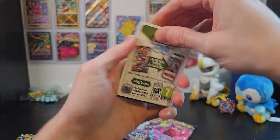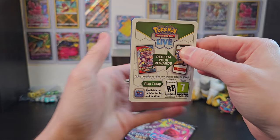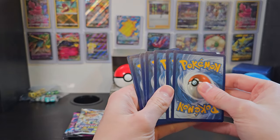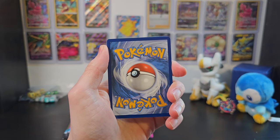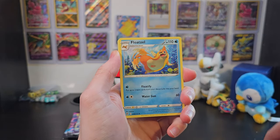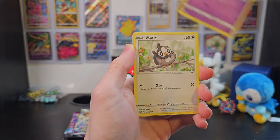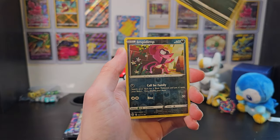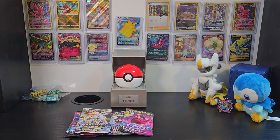A white code card basically means we're not getting anything good in this booster. A black code card would mean we are getting at least a holo. So on the next couple boosters I'll hide the code card at the start, and then we'll take a look at the code card afterwards. For right now we have Energy, Floatzel, Sigalif, Pachirisu, Milseri, Starly, Ryulu, Staryu, Impidimp, another Impidimp, and Grimsnarl. That's a pretty good booster.